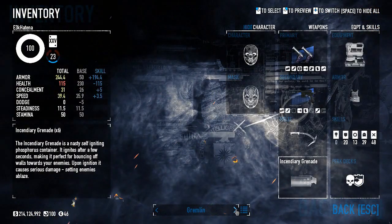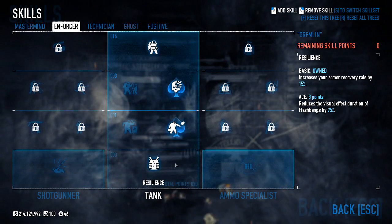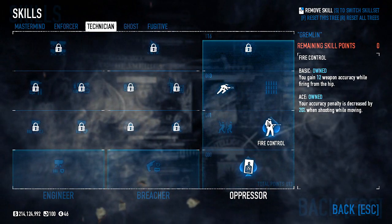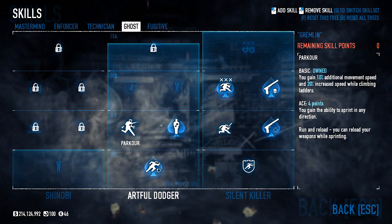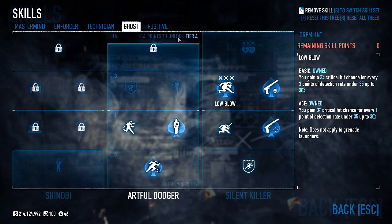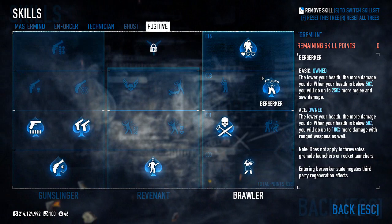This build starts a lot like the last one, with aced Transporter, Bullseye, and Iron Man basic, but I don't take any shotgun skills. Instead, I head over to Oppressor for aced Steady Grip, Fire Control, and basic Lock and Load. Ghost also sees some use — I'm acing all of the silencer skills except Optical Illusions, taking Low Blow, and grabbing aced Hidden Pockets. Lastly, I pick up aced Equilibrium, Gun Nut, and Akimbo. Basic Nine Lives, and we keep our Bloodthirst, Berserker, Frenzy setup.